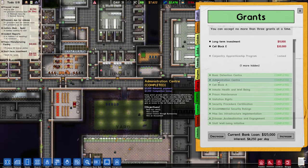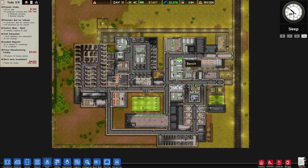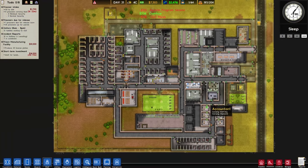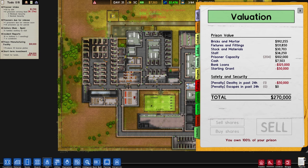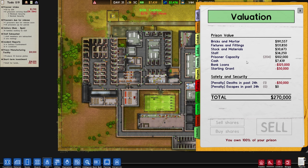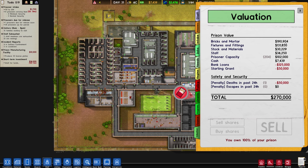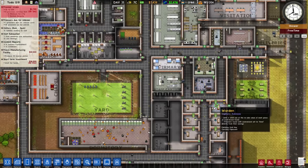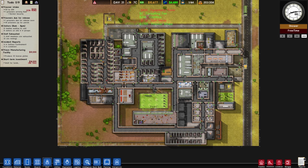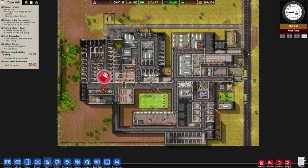Looking at the grants, there's one to raise prisoner capacity to 500 — I don't see that happening on this map. For now the most important thing is to just let things run, improve the small things, and accumulate money in the meantime. Hopefully we're not going to have too many deaths — one death in the past 24 hours. Our prison is currently worth $270,000. I hope you enjoyed this episode of Prison Architect — if you'd like to see more let me know in the comments. I'm Weasel, see you around, bye!